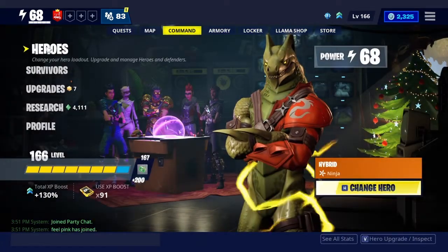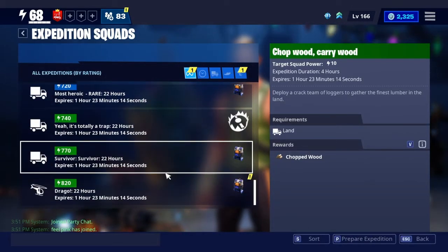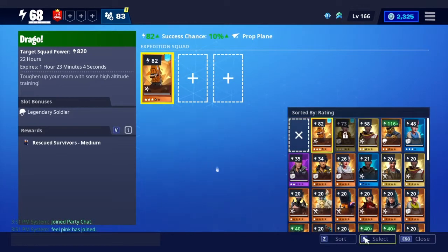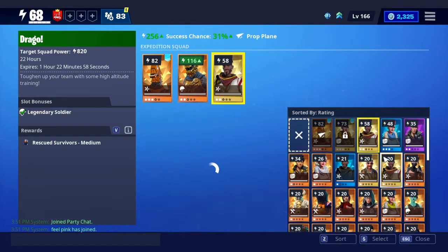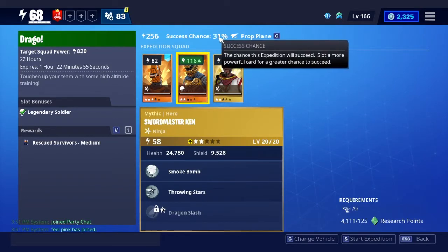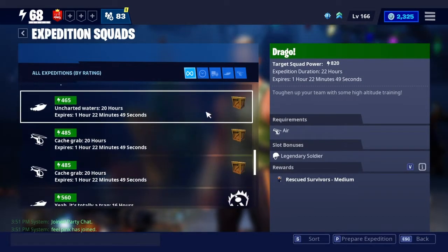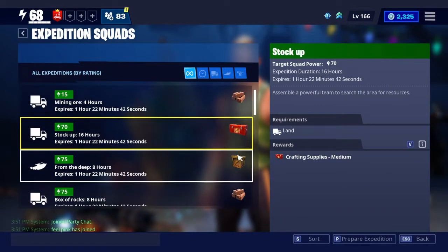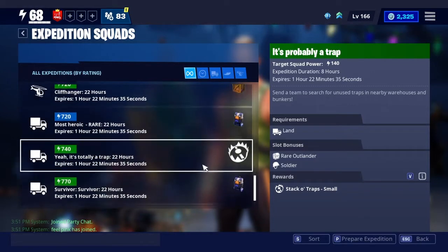Now Command. If you click on Heroes, you've got Expeditions. These are useful sometimes if you're trying to find something specific. But for these high power level ones, you need to put in really high power level Heroes or else they're going to have no chance of succeeding. Like here, I'll put in this, this, and this — and it still only has a 31% chance of succeeding, which is not that good. Each one on the right side has a different reward, so you could get wood, Mind Stone, crafting supplies, a supply cache, Rescue Survivors traps, and stuff.